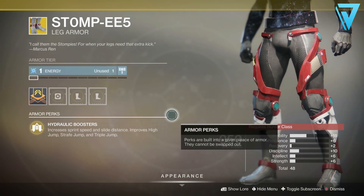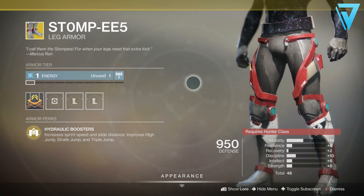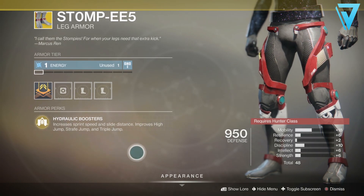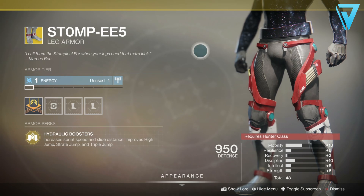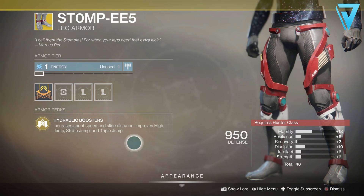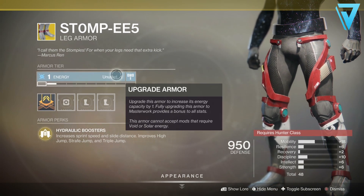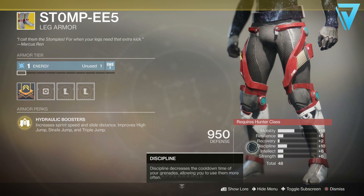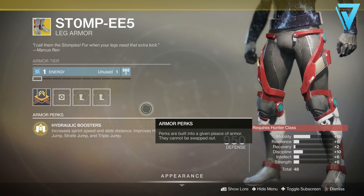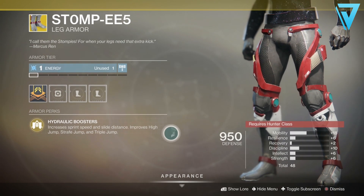Stompies — first things first, these are Arc affinity unfortunately, but they are a very popular exotic with Hunters. Hydraulic Boosters increases sprint speed and slide distance, and improves High Jump, Strafe Jump, and Triple Jump. These are very much the go-to, especially in Crucible for a lot of Hunters. Unfortunately we can't re-roll the stats and the rolls are pretty poor with a 48 stat, which is still bugged — hopefully they'll fix that very soon. But if you are a Hunter and want better mobility, this is definitely worth picking up.